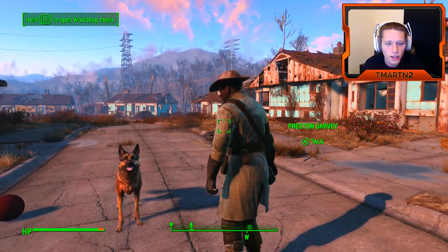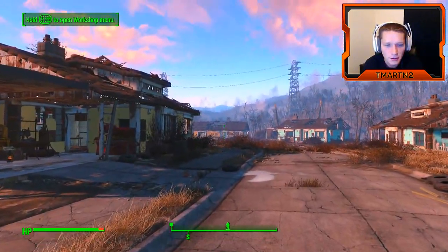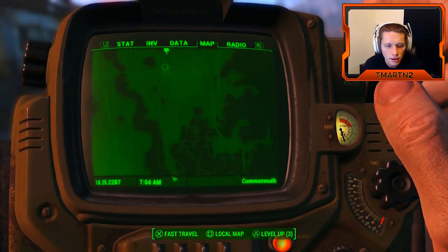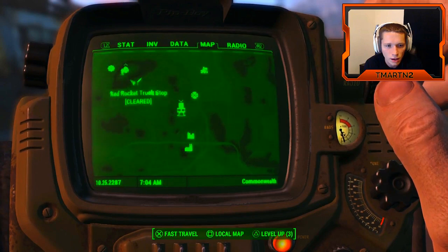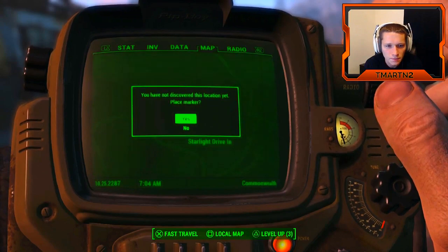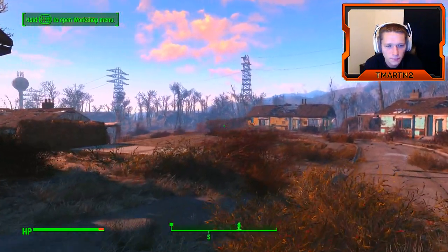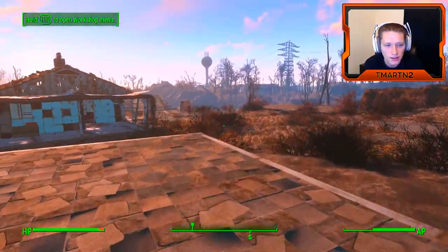So we're going to go take back a drive-in — that sounds kind of fun, doesn't it? Let's bring up our map and see where we're going. The Starlight Drive-In. Go ahead and place a marker and let's go do it. We're off to the races, boys.